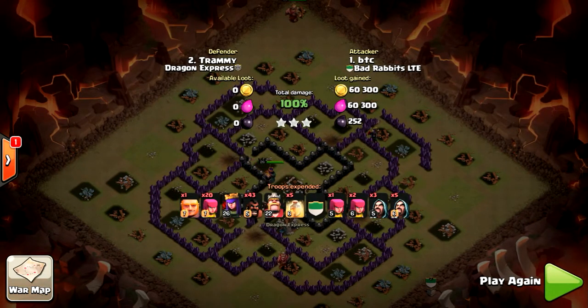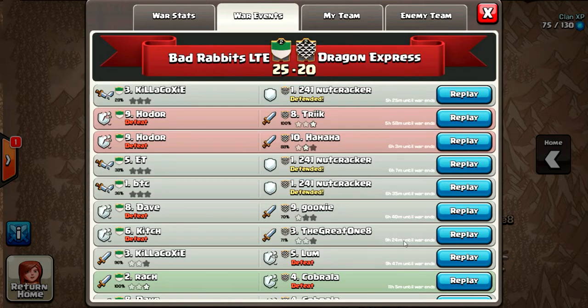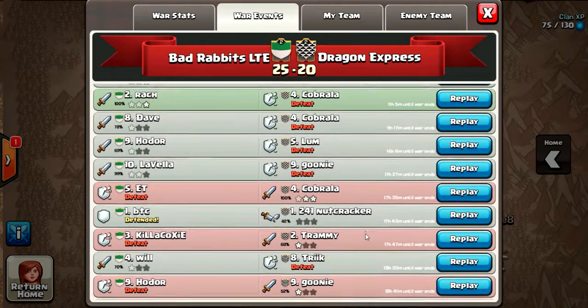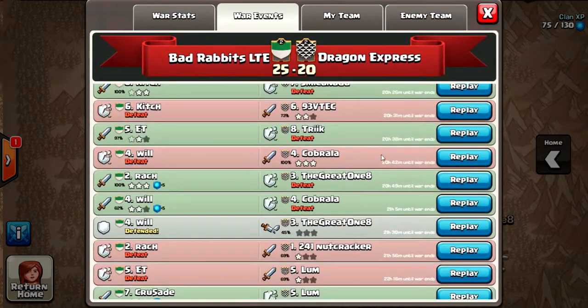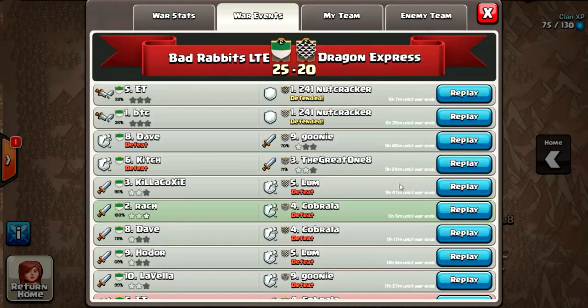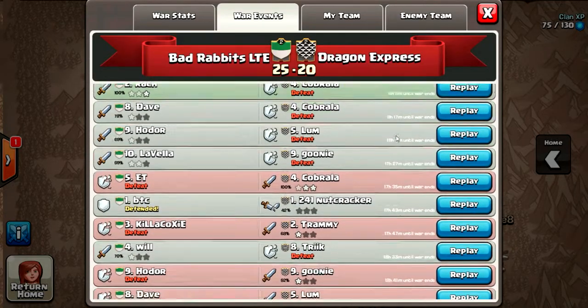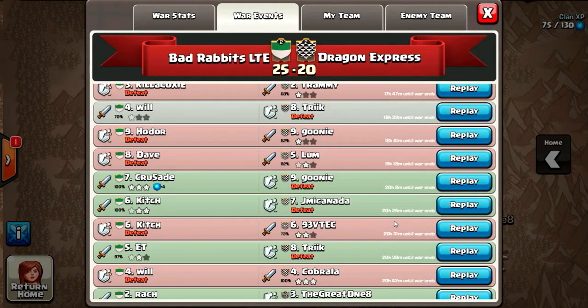Next I'm going to show you an awesome town hall eight dragon raid from the same war. They used some balloons in their CC and did a dragon raid — this is a nice three-star coming up.